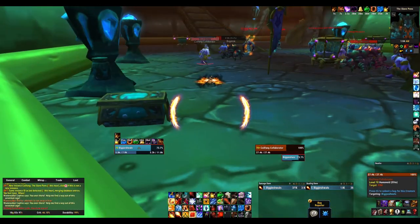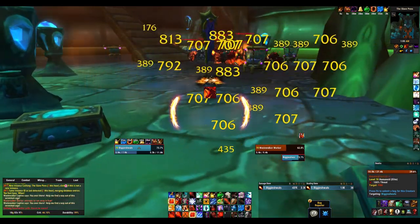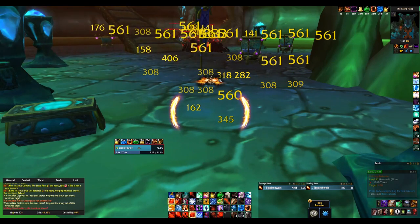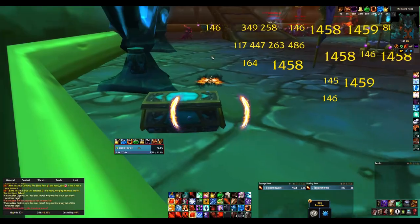That Blink spot — you just gotta hit it at an angle. There's an invisible wall, so you'll walk right off it. You gotta be careful with that, especially if your cooldown isn't up yet.